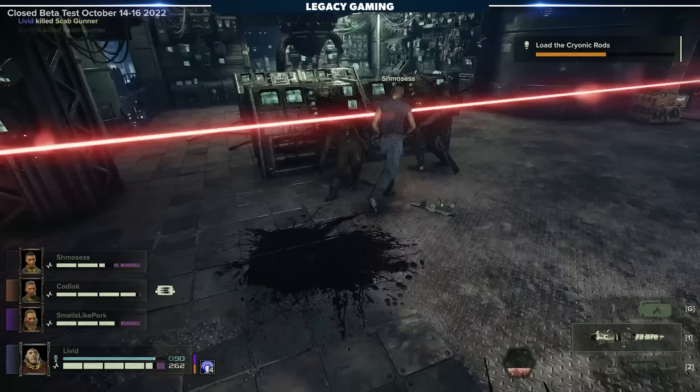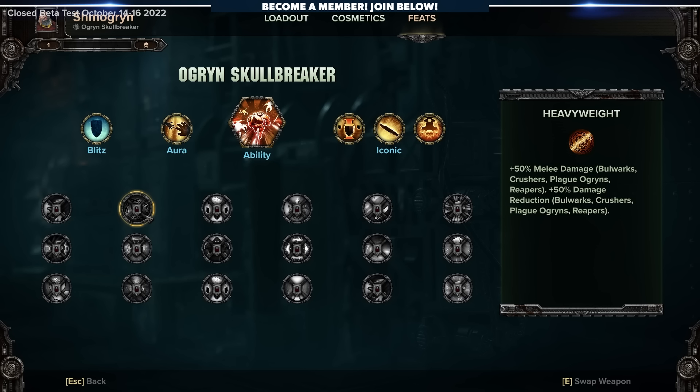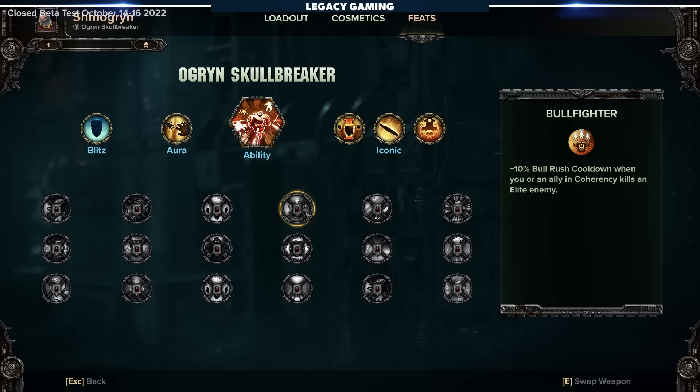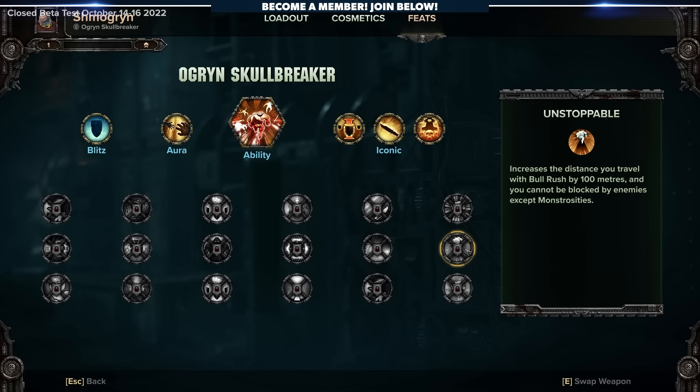As you might expect, the Skullbreaker has a lot of skills that increase their resilience on the battlefield — about 80% of them tap into toughness and sustainability in some meaningful way. There are some interesting skills, like Heavyweight in Row 2, which increases your damage and improves damage reduction by 50% to specific enemies like Bulwarks, Crushers, and Plago Grints. Other skills are more all-encompassing, like Bullfighter, which speeds up the cooldown of Bullrush by 10% for every elite enemy you or a coherency ally kills. Many of the skills lean into and enhance Bullrush, making it a centerpiece — especially later in the tree — and it can be built into the cornerstone of an effective Skullbreaker.